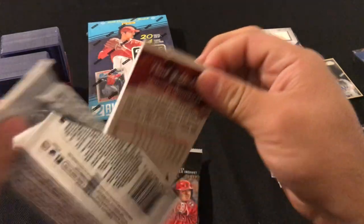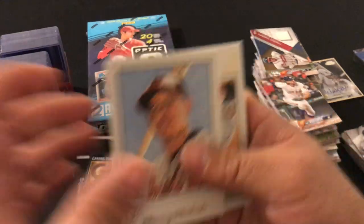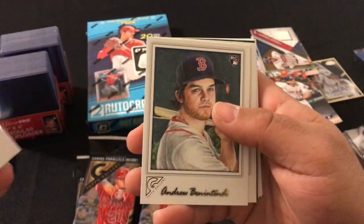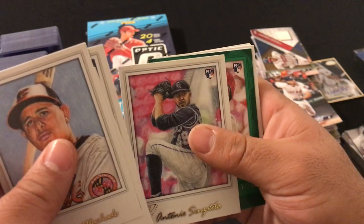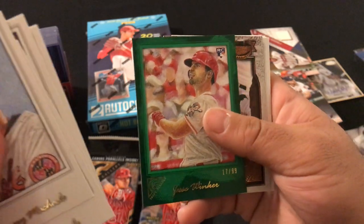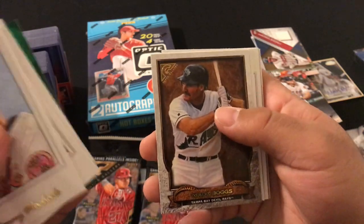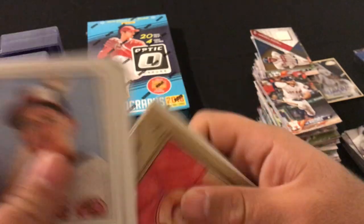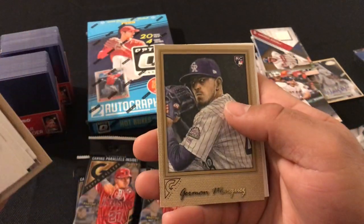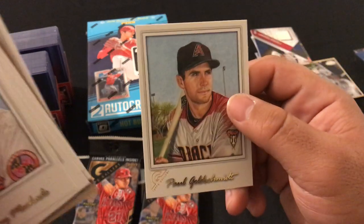Next pack: Manny Machado, Mark Trumbo, Andrew Benintendi rookie, Antonio Senzatela, Jesse Winker rookie numbered 299 green, Wade Boggs, Aaron Nola, Yu Darvish, Max Kepler, German Marquez rookie, Steven Strasburg, and Paul Goldschmidt.